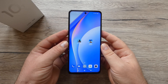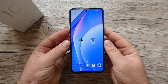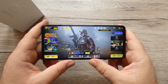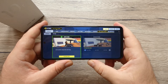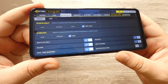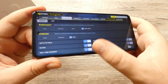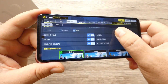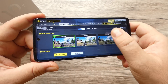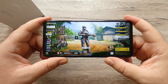Starting with Call of Duty Mobile - we're going into settings, then audio and graphics. You can see we can put graphic quality on Very High and frame rate on High. All the boxes are on, including realistic mode, dynamic, and standard. Then we'll go into multiplayer and play a mission.